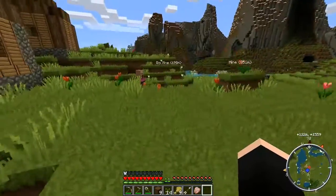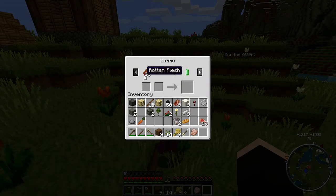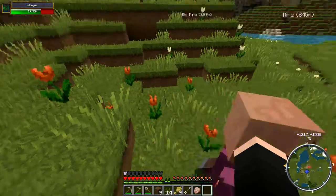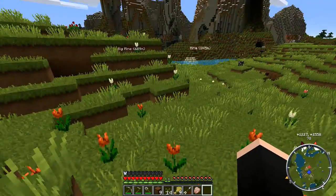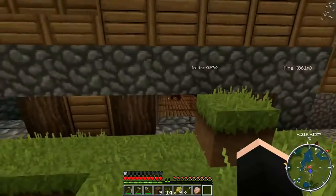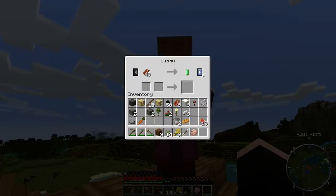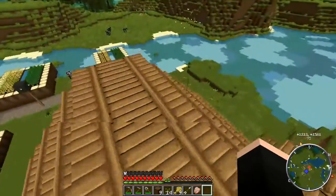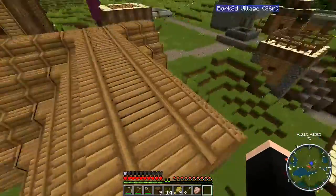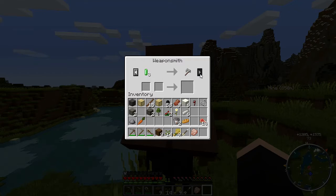Oh hello, what villagers are here? There we go, a cleric. They collect rotten flesh and that will give you emeralds. And why do you not have full health? I think what I will do — is he still in there? Yeah, I will get him out of there. I'll dig him out. Another cleric needs 40 and nine. The weapons smith wants 23 and eight for iron.